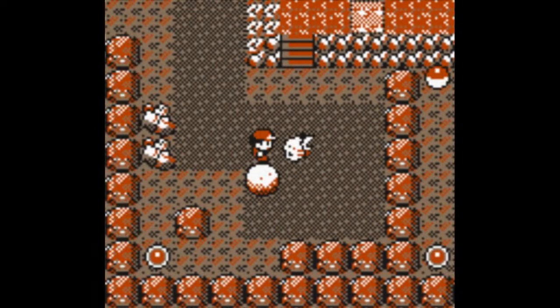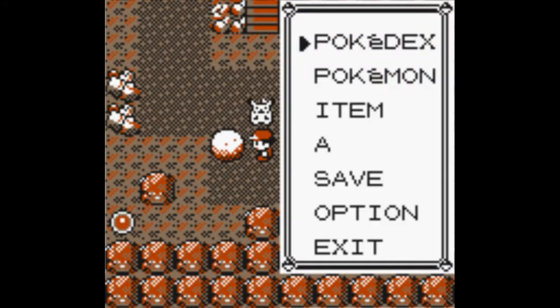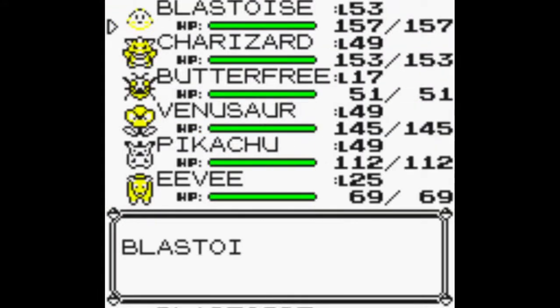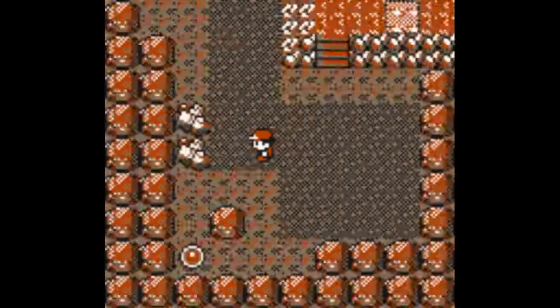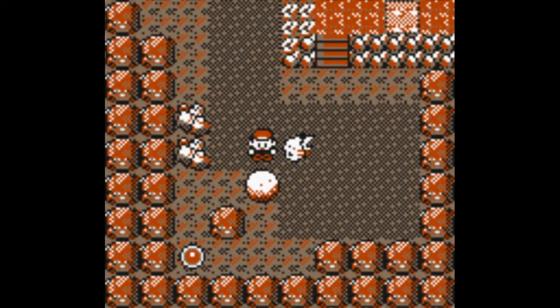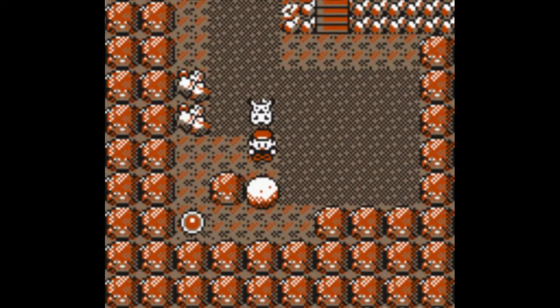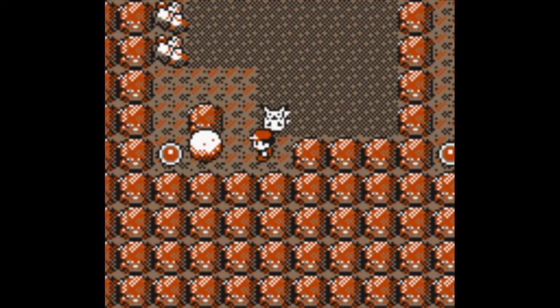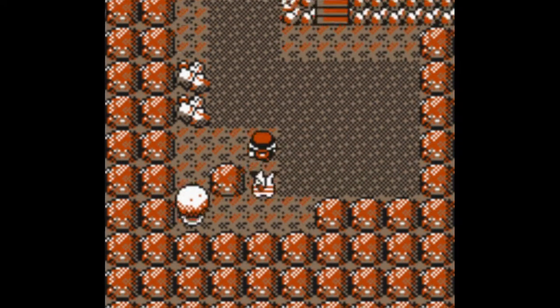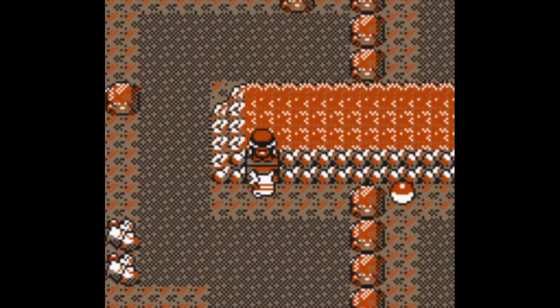Next up, you'll want to take this one. I'm going to use Strength. This one went there — don't push it. Then you want to push it all the way down, and then you want to push it over here. Yes, as easy as that. Then you want to go up here.